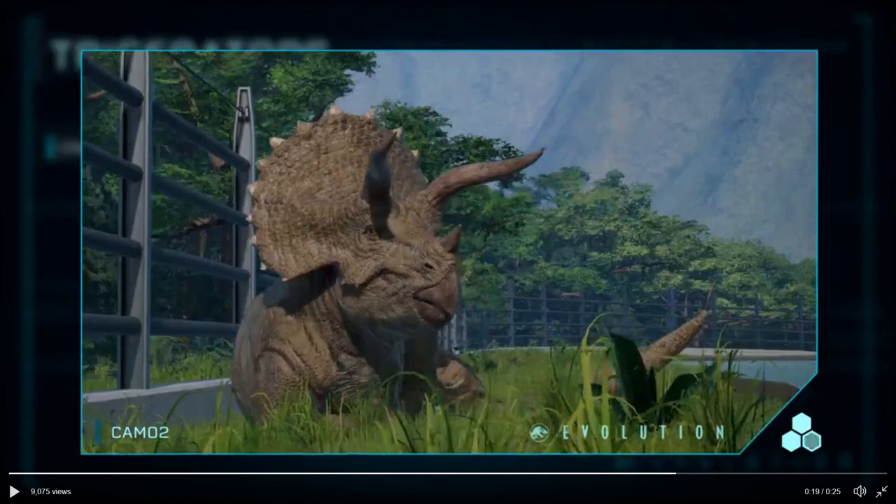There are a few interesting things I noticed here. The skin they're using for the Triceratops is more like the Jurassic World skin from those movies rather than the old Jurassic Park one, and it's also very, very similar to the Jurassic Park Operation Genesis skin for Triceratops. As far as the AI, we can't really see much about how it's working, apart from a bit of herding.